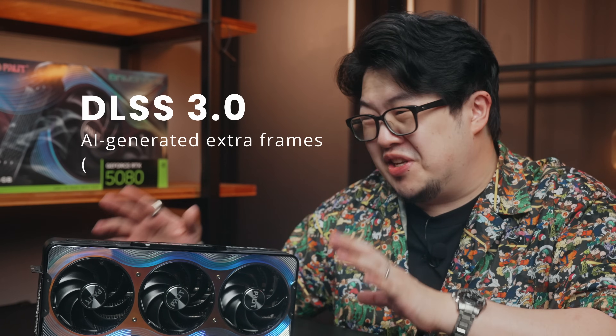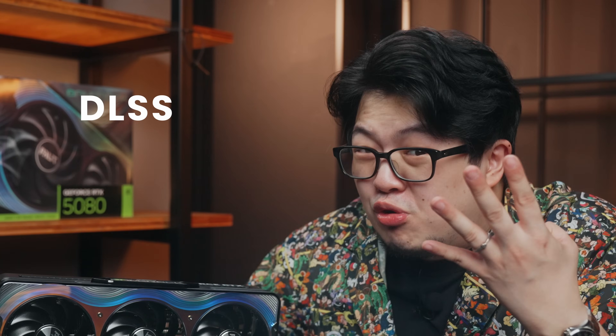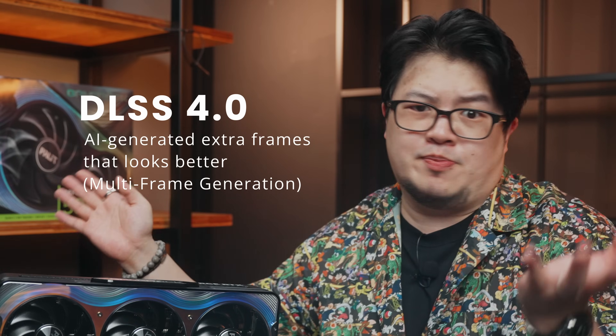If you want to fully utilize your 4K 240Hz monitor, DLSS is a must. We get upgraded DLSS 4.0, and no, it's not just 0.5 times better than DLSS 3.5. DLSS has evolved quite a bit: 1.0 gave us AI upscaling, 2.0 gave us AI upscaling that looks better, 3.0 gave us AI-generated extra frames, and 4.0 gave us AI-generated extra frames that look better. That's pretty much the gist of it.